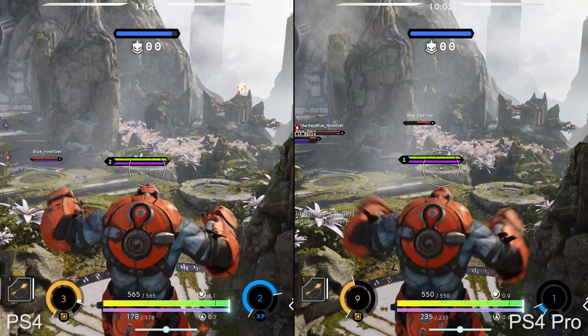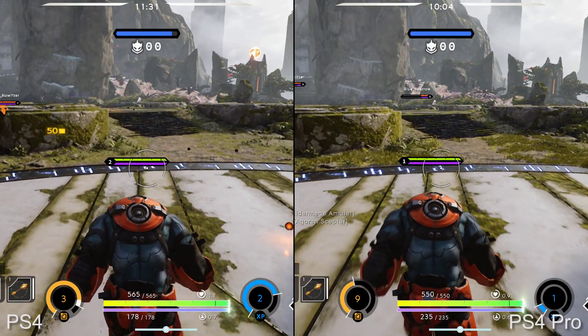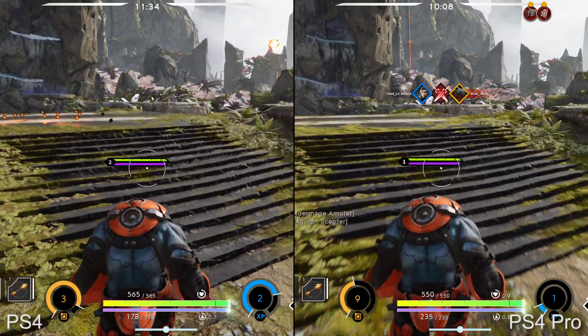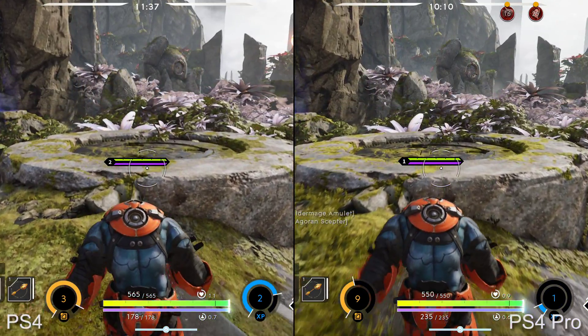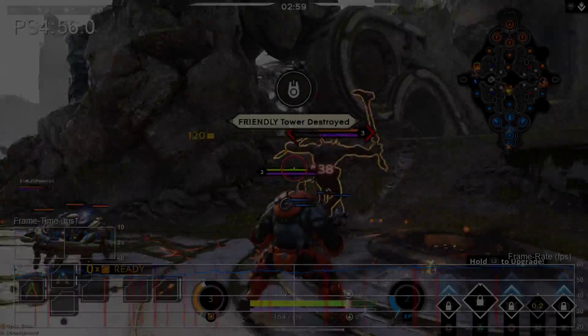When we first played Paragon on PlayStation 4, the game appeared visually identical to the PC release — bar the 900p resolution on PS4. We haven't gone back to the PC version since our original analysis, but I'd be interested to see if these PS4 Pro upgrades have carried over to the PC game as well. I suspect that they probably will, but it's something I want to look into.